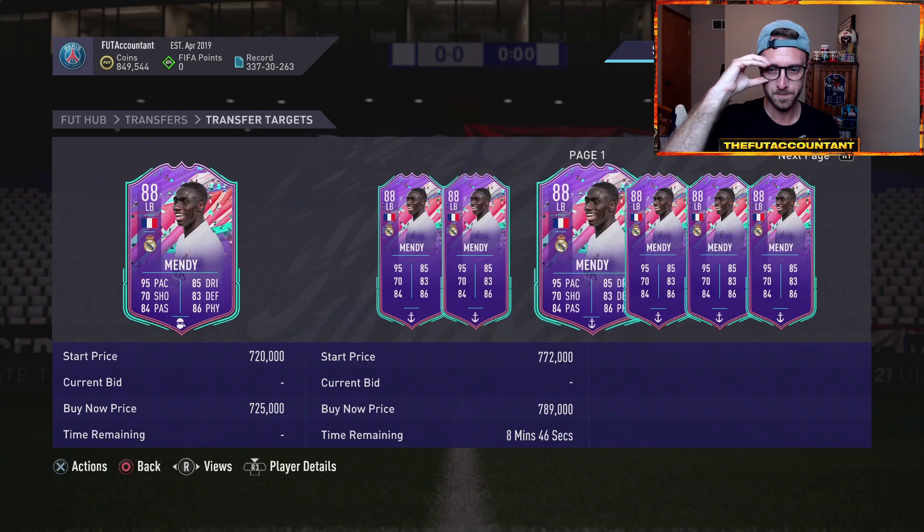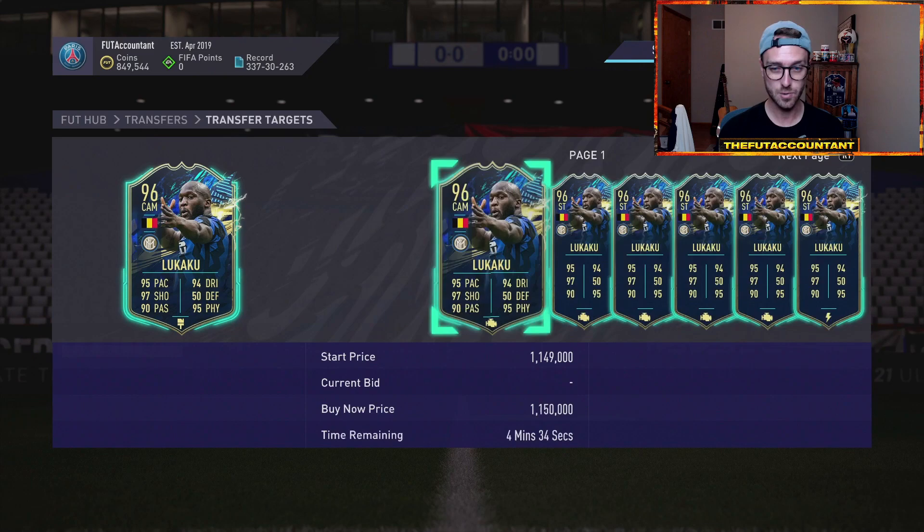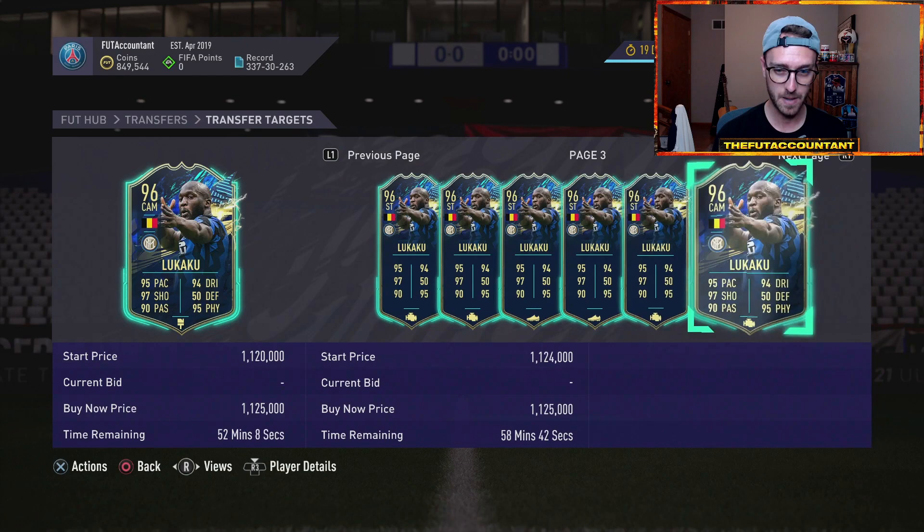Same thing with this Mendy — if I see him at like 640, I know he can go back up to 700 because 699 might be the cheapest one on the market. So you're going to have fluctuations like that today. It's just how much you want to risk — like this Lukaku is really tempting to me.